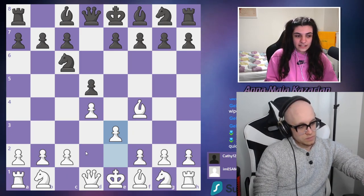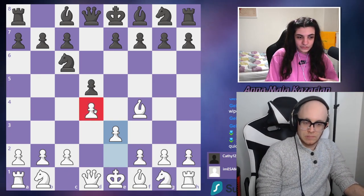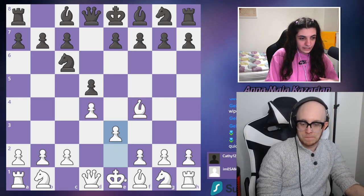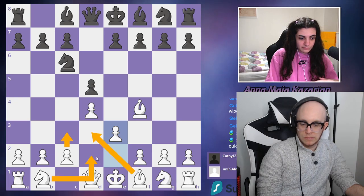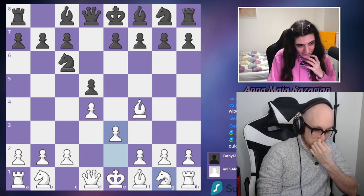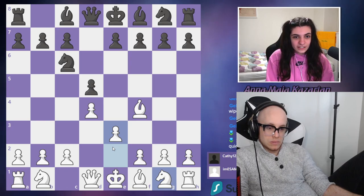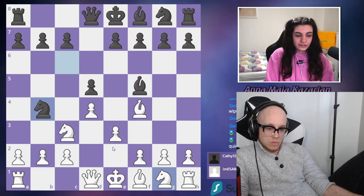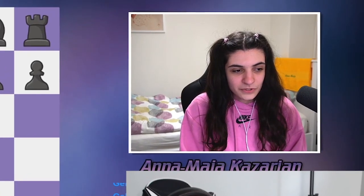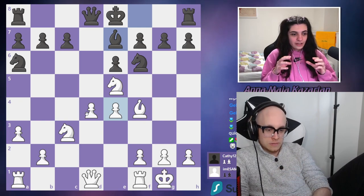The general London setup is: d4, bishop f4, and e3, then you want to play c3, bishop d3, knight d2, and knight f3. The move order can vary a little and there's not much you can do wrong. The worst thing that can happen is something like bishop f5, knight f3, knight b4, and you just ignore the pawn on c2 hanging — that's the worst case, but it's a really simple setup overall.